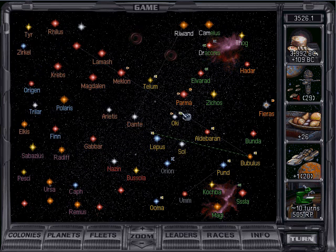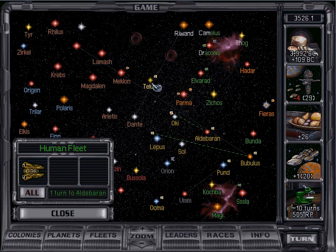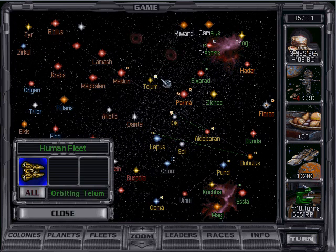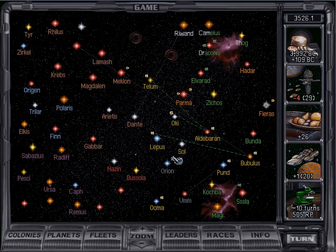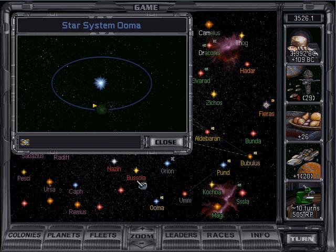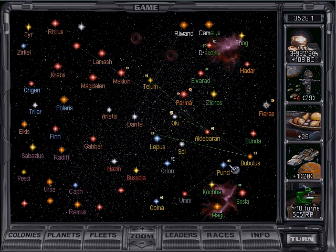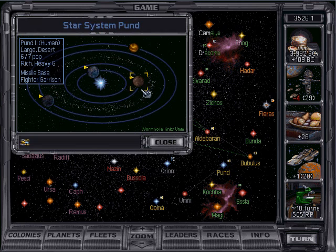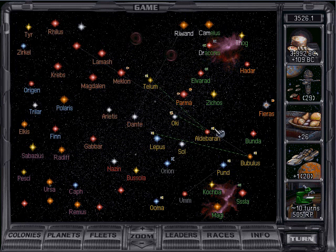Okie doesn't need a ship orbiting it — get it out of there. Teelum doesn't need a ship orbiting it anymore. Pund still does. Uma still does. Rich, and then you've got a battle station. Pund is getting close — that's nice.